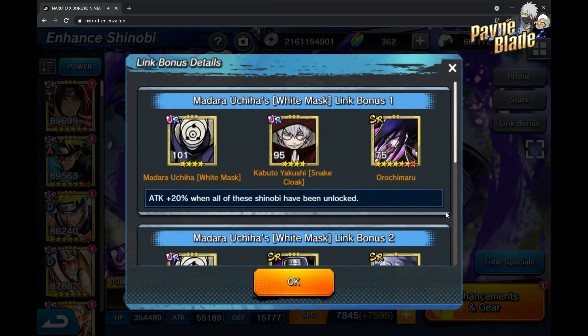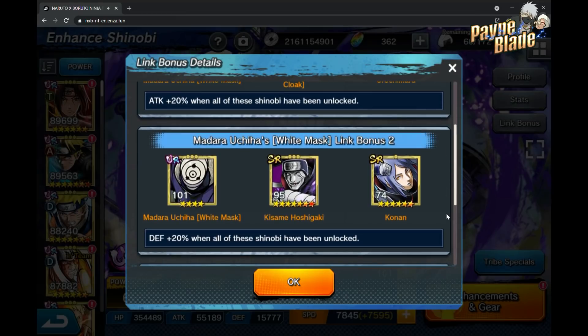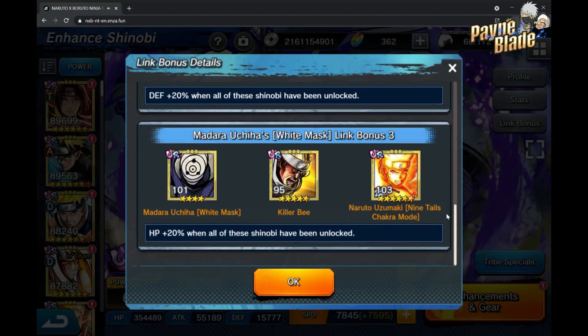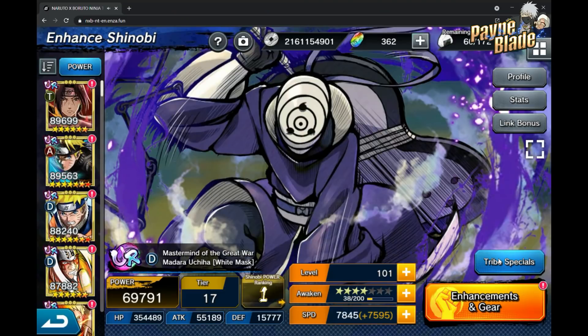Let's look at the link bonuses. He needs Rin, Obito, and Kabuto — you can get both of them in the Shinobi Exchange Shop. He needs Kisame and Konan, which to me still makes no sense why those two specifically. The Akatsuki versions are required for those, and then for the defense link bonus you need B and KCM. So this is actually a fairly heavy unit in terms of link bonus requirements.